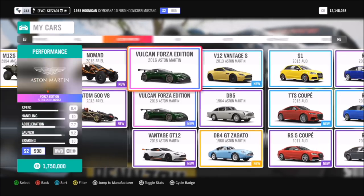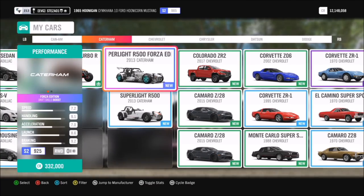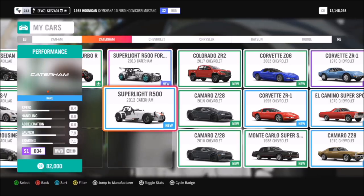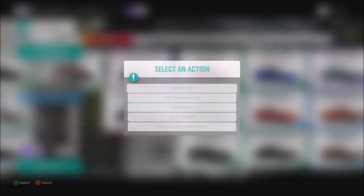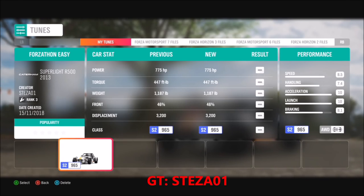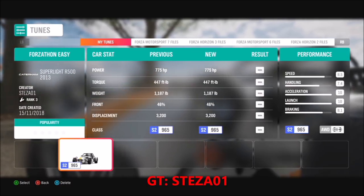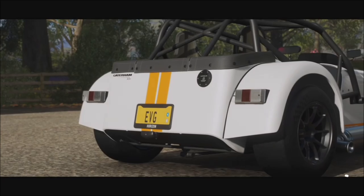You're going to want to select the Caterham Superlite R500 — this can only be done in that car. You can do it in the Forza Edition, but I'm going to use the standard one in case you don't have the Forza Edition. I did make a tune for this because it will make life a lot easier. You can find it in my storefront — it's called Forzathon Easy. Link to my storefront is in the comments below.